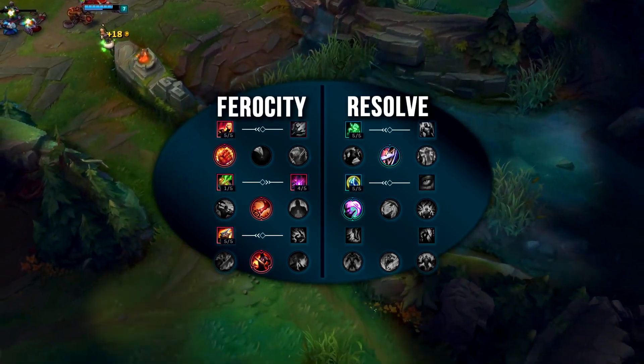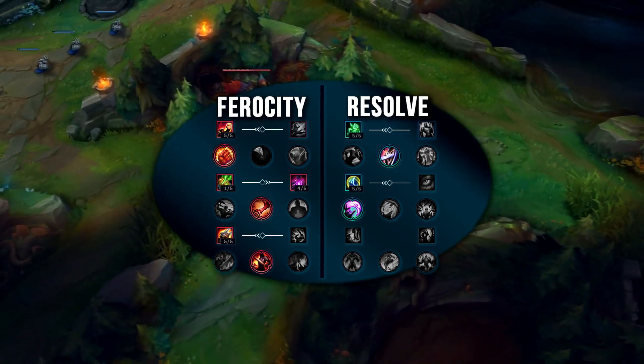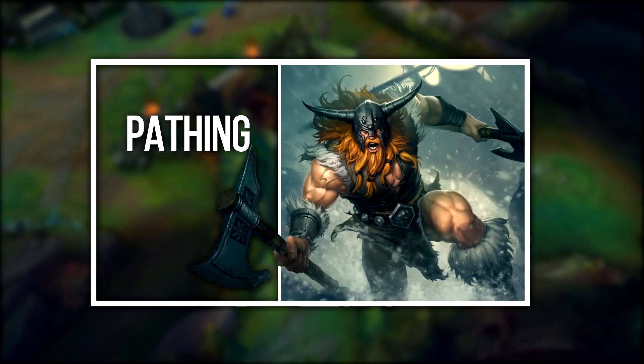The lower you are on health, the more damage you're going to deal because you're going to attack quicker. And finally, Insight is really good on Olaf because with the tier 2 boots rush, you'll just have your Ghost off cooldown every minute and a half.